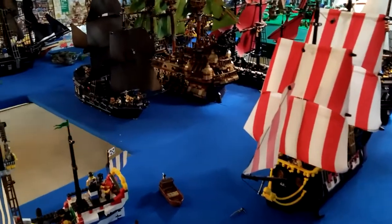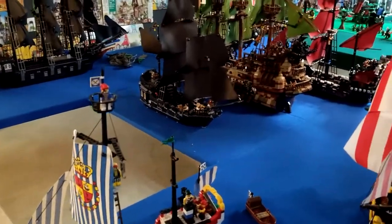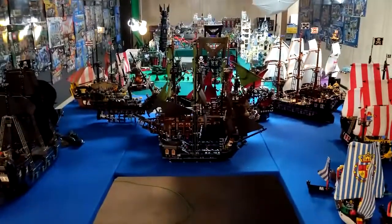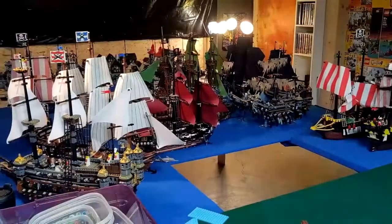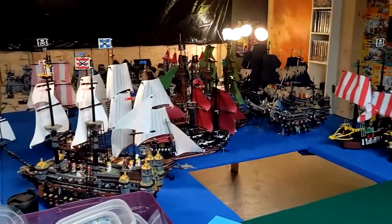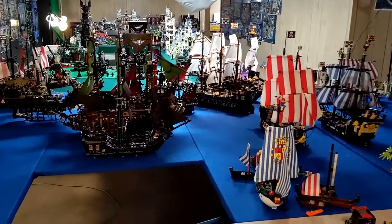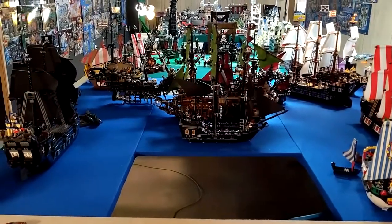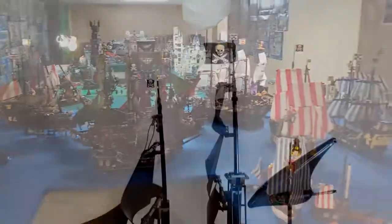We're starting here with my Pirates of the Caribbean ship collection. You can see the Black Pearl and the Flying Dutchman right there on display dead center in my layout — because why not. Here's my Queen Anne's Revenge and Silent Mary, going at it in a battle, just like I got the Flying Dutchman and the Black Pearl going at it in a ship battle. We're going to take a look at all four of these ships up close and personal.